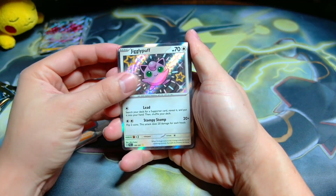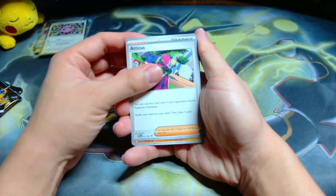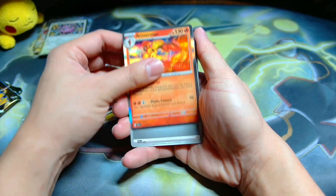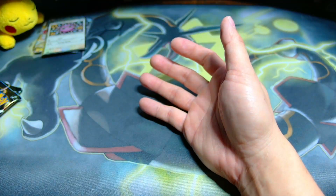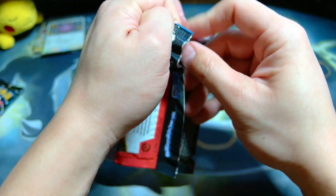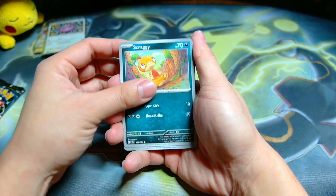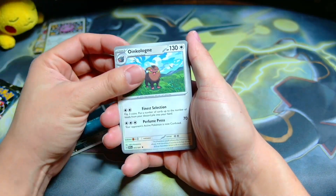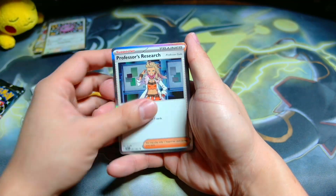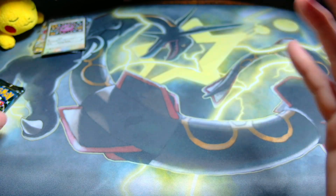We have a Camerupt into a Jigglypuff shiny and a Heat Rotom. Ghastly, Paldean Student, Camerupt, Atticus — stick around guys because we're gonna be opening up the Masquerada collection box, and that box is super heavy. The first thing you'll notice whenever you pick up one of those premium collection boxes is they have some heft to them. Here we go, fourth pack — give us something good. Flitzel, Whooper, Oink alone, Camerupt, Moonlit Hill, Pincoe, Clobbopus into a Professor's Research.